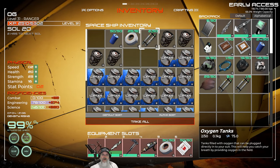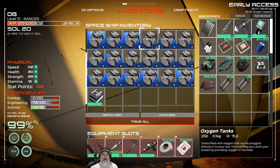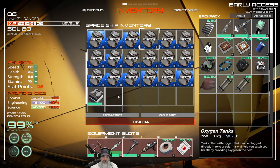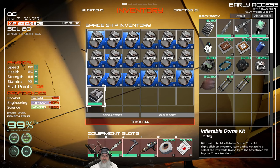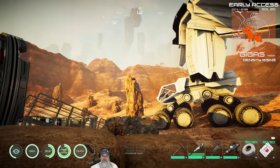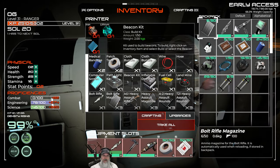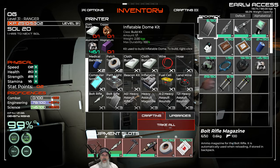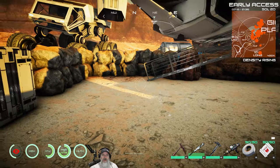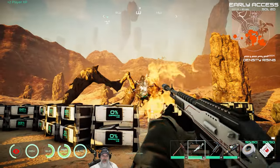The other thing you want to do before you go to one of the moons is make yourself an inflatable dome kit. You make that in the 3D printer using cloth, copper, aluminum, and magnolium. It does two really important things: it's portable so you can set it down and pick it back up, it gives you a save point, and it recharges your oxygen.